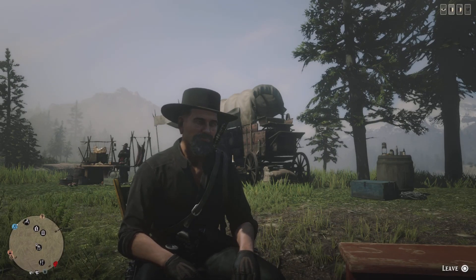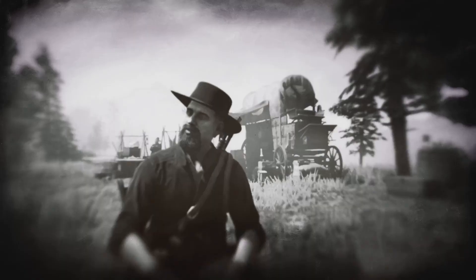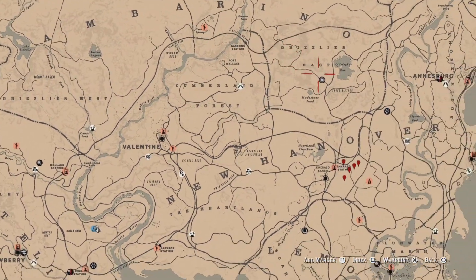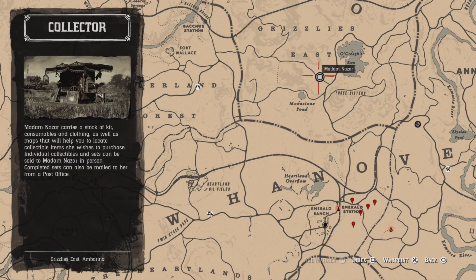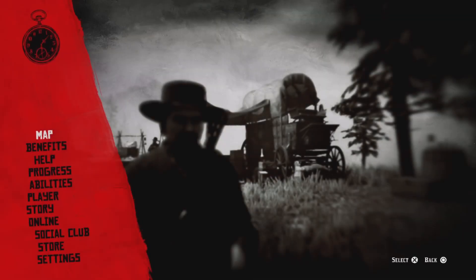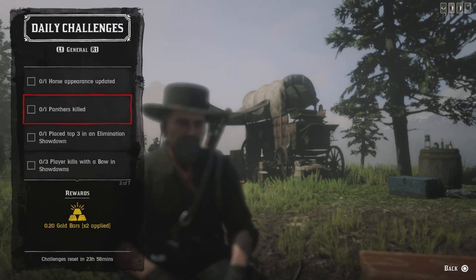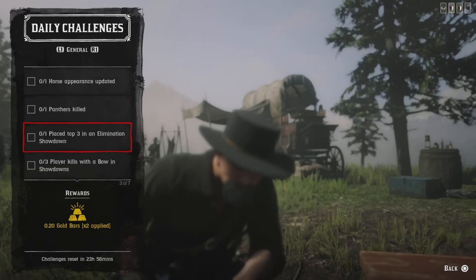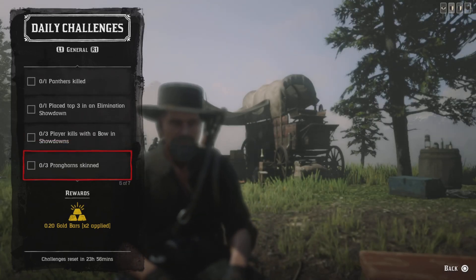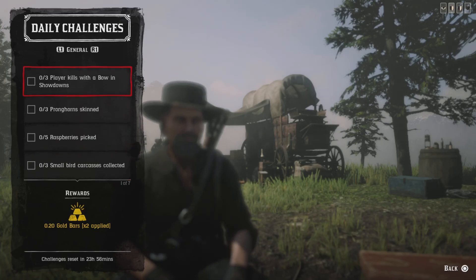Hello cowboys and cowgirls, this is Hacker, welcome to the channel. Today, Sunday September 3rd, here's the list of the daily challenges. Madam Nazar's location is going to be up here at Old Crazy Run, and the fast travel is going to be Emerald Station. Today we have: one horse appearance updated, one panther killed, one place top three in elimination showdown, three player kills with a bow in showdowns, three pronghorn skinned, five raspberries picked, and three small bird carcasses collected.